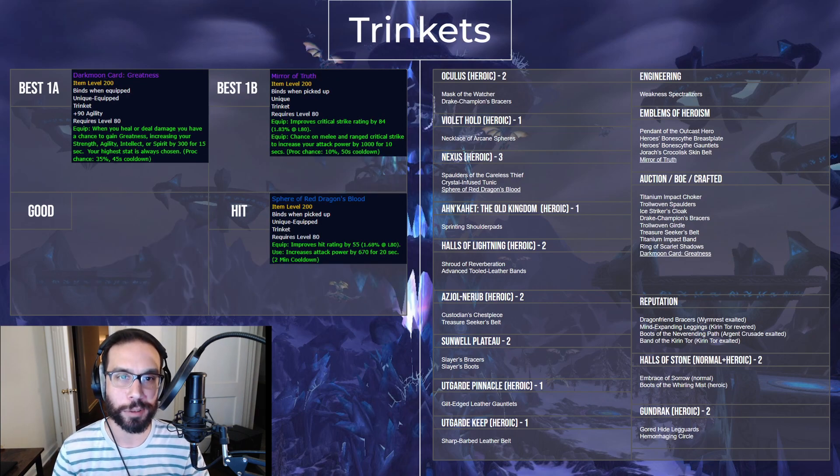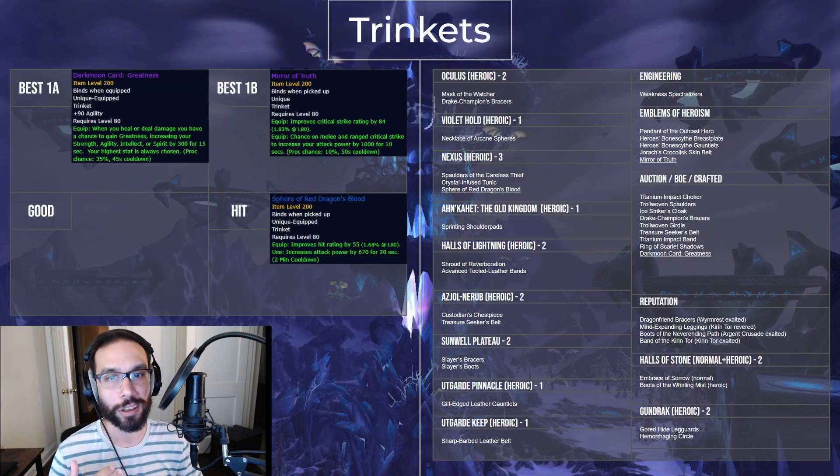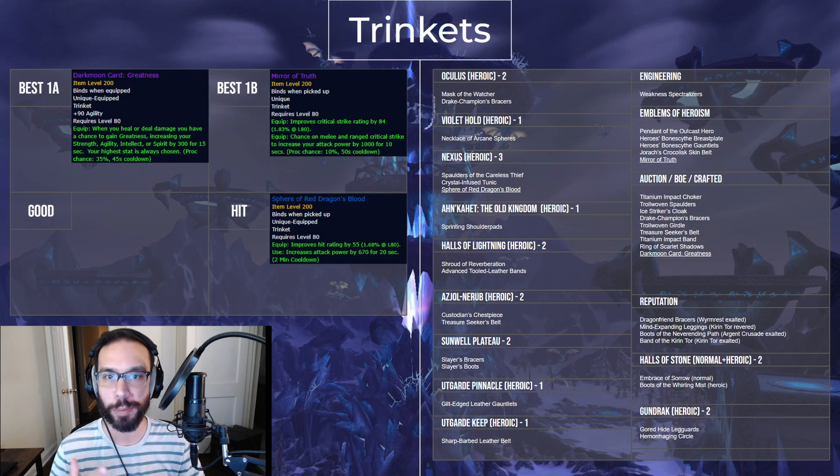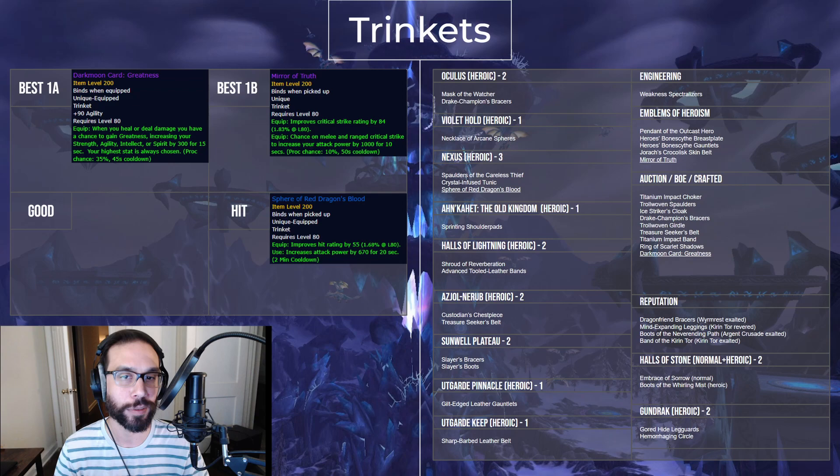There are two clear-cut best options for trinkets: the Greatness card, which can be very in-demand and very expensive, and the Mirror of Truth, which you can buy with 40 emblems and is a great first buy. There are also a whole lot of very underwhelming trinket options for Rogues. Your best bet, if you can utilize the hit rating on it, is the Sphere of Red Dragon's Blood from the Nexus. If you're a Jewelcrafter or Alchemist, then the bind-on-pickup trinkets from those professions are also a good option.